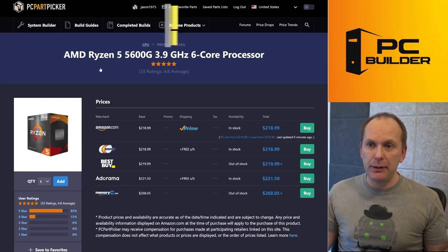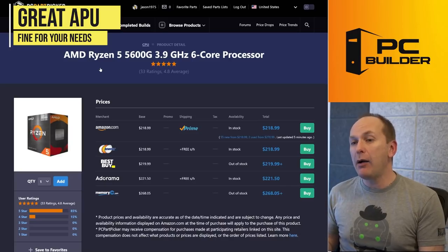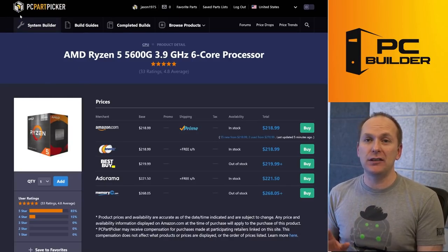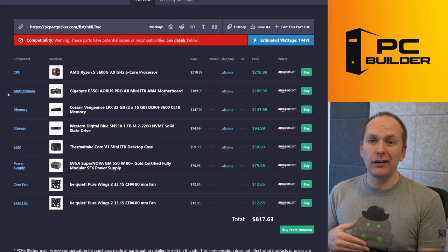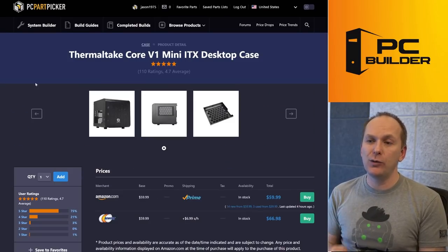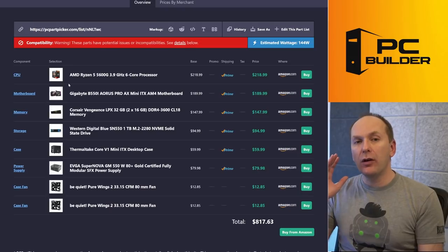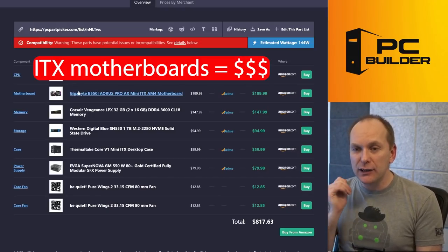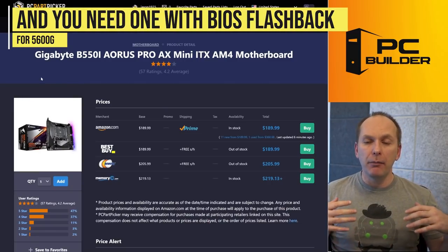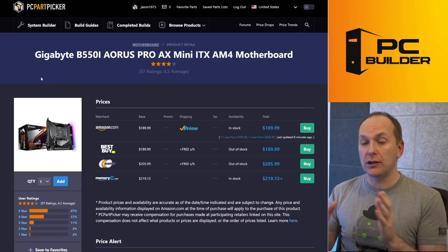The 5600G is a great APU — it'll probably play Roblox at fine frame rates. I'd love to get her a graphics card even if we end up with the 5600G, but for $220 it's hard to argue. Here's the problem though: because you've already got the Thermaltake Core V1 mini desktop case that only fits ITX boards, ITX boards are very, very expensive. In particular, we need one that has BIOS flashback because a lot of boards still don't come with the BIOS for the Ryzen 5600G.